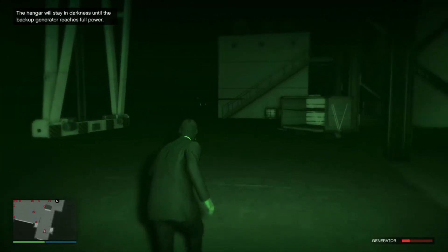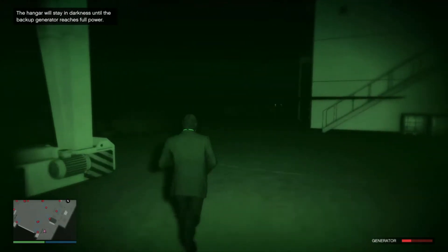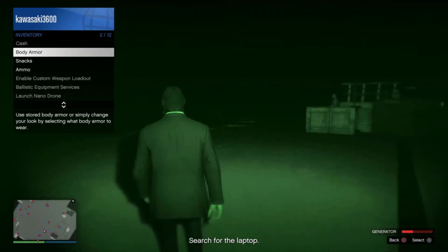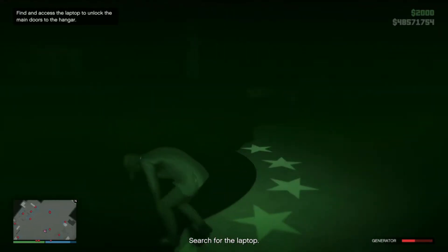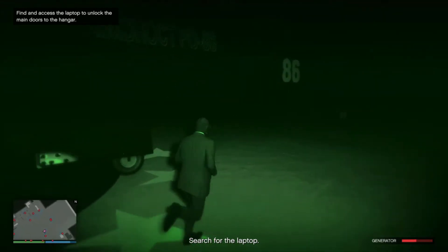Now that we're inside, you're going to notice it's very very dark in here so you're going to need to wear the goggles the whole time. The enemies cannot see you at all, so don't even worry about that. I also highly recommend throwing on a little bit of body armor here just because you might need it. And don't climb up — the plane is going to be right here. Again, the guys cannot see you at all.